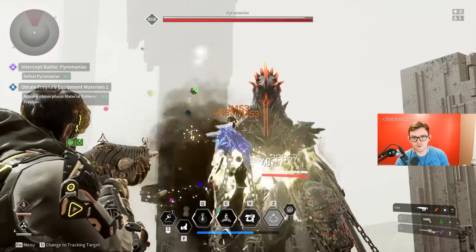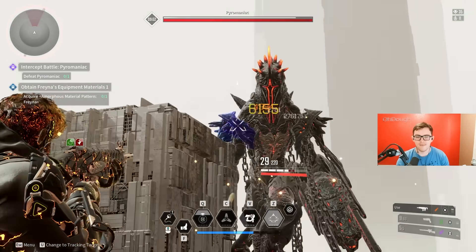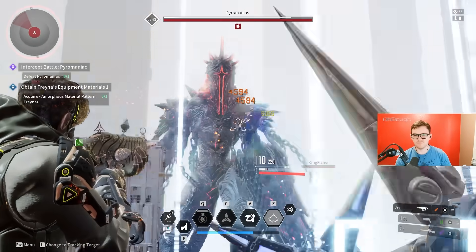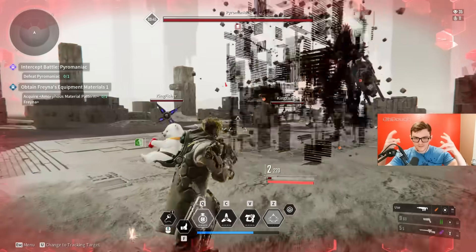You can hit Tab — or whatever the scan ability is — to reveal and scan for the weak points. It's going to be his shoulders and the outside of his calves. I think he has a below-sternum weak point as well, and he has two on either side of his helmet.